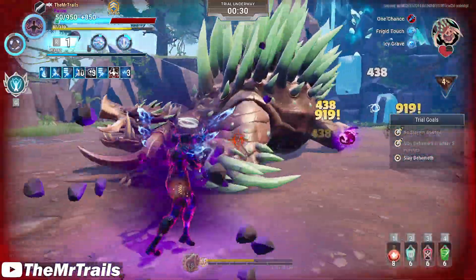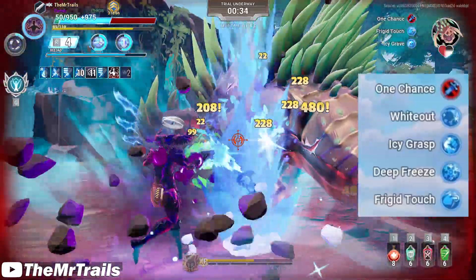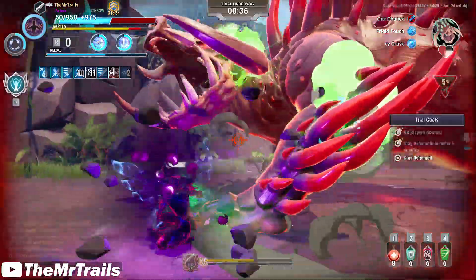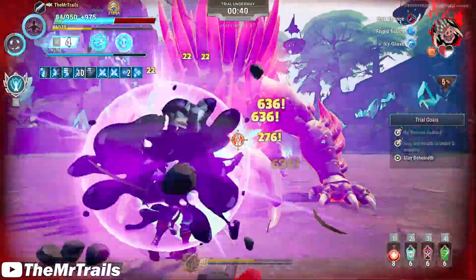So this week we have the Quillshot Dauntless Trial. Quillshot Trial used to have the Whiteout, Frigid Touch, Icy Grasp, and Deep Freeze modifiers. This has been changed to Frigid Touch in normal trials and Icy Grave as the Dauntless Trial modifier.